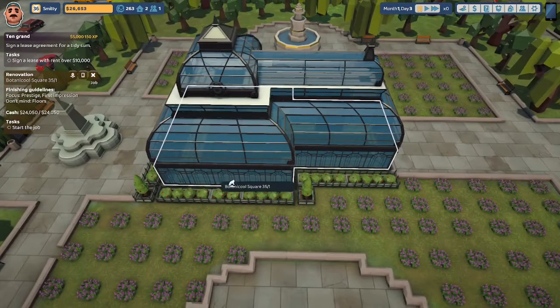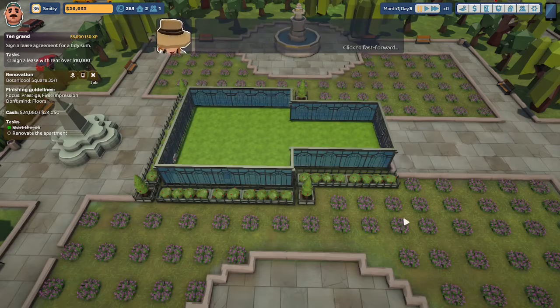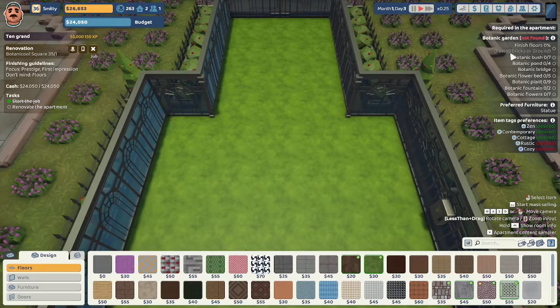Here we are at Botanical Square 35. Let us begin the renovation. Fewer and fewer people come to their beautiful botanical garden, and they've ordered a lot of new exotic plants that no one in the area has seen before. We need to finish the floors in paving bricks or ground. The preferred furnishing is a statue. They want us to focus on zen, contemporary, and cottage styles. They don't like rustic or cozy. We're not timed on this job.